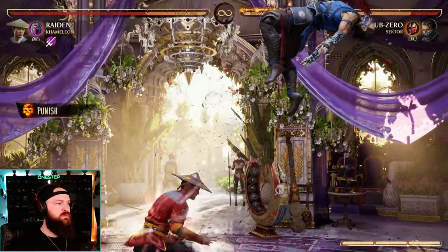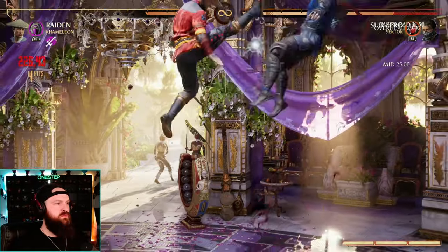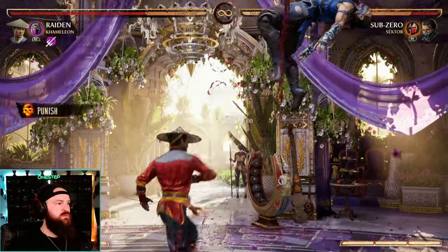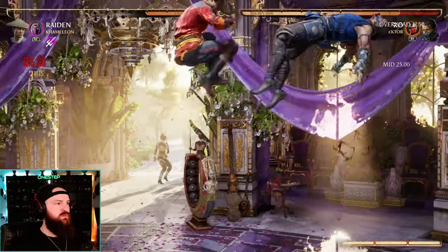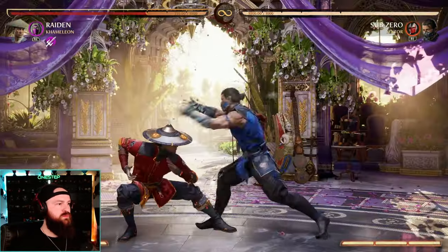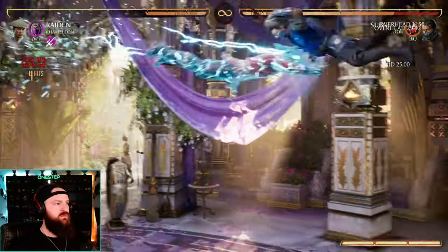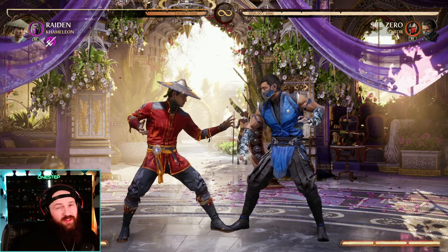So you see that our opponent went for a grab, we punish them — and that's key because this does have to be off of a punish move. So if you punish your opponent with an uppercut, you can press up and R1 together. That slows down time for a quick second, as you saw. It uses two bars, but it propels you in the air and allows you to continue the combo in the air like that.